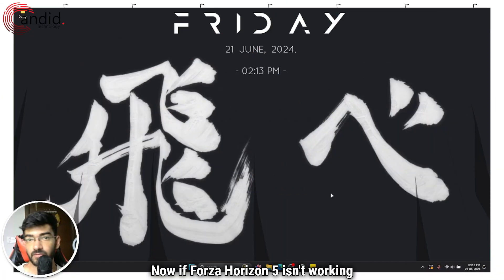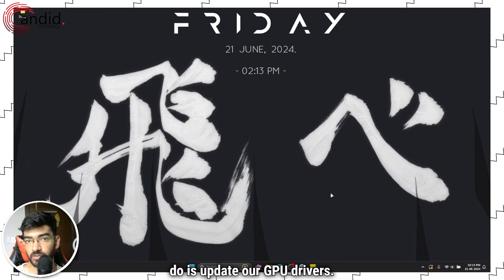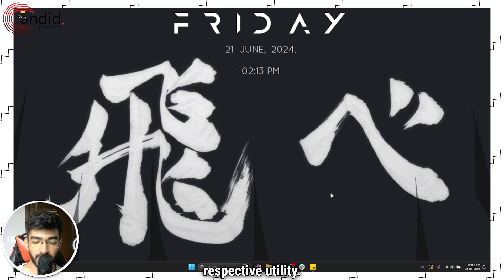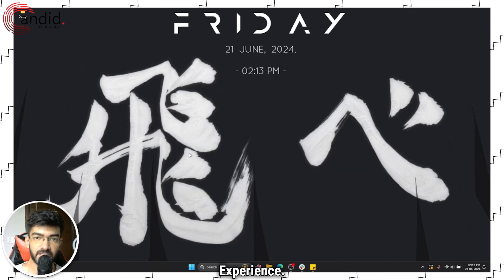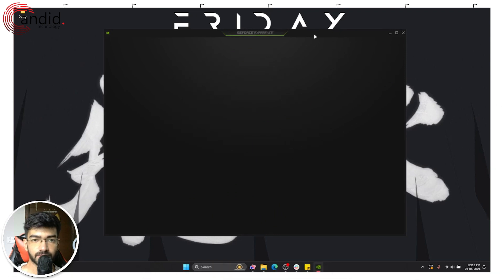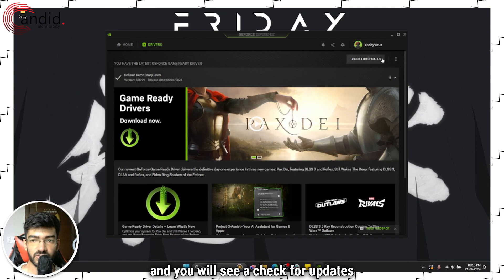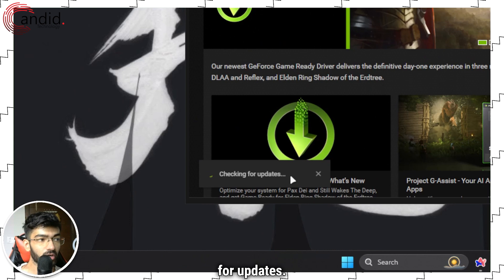Now if Forza Horizon 5 isn't working as it should on your PC, the first thing that we're going to do is update our GPU drivers. Depending on whether you have an Nvidia or AMD GPU, you're going to have to launch the respective utility. Since I have an Nvidia GPU, I'm going to open GeForce Experience, give it a moment to launch. Once it's there, head over to the Drivers tab and you will see a Check for Updates button right here. Click on it and GeForce will start looking for updates.